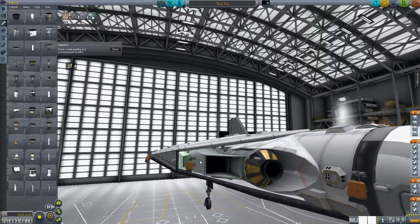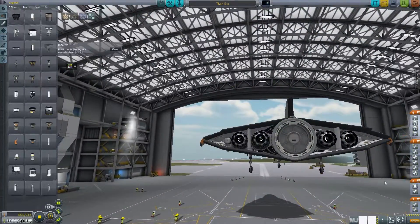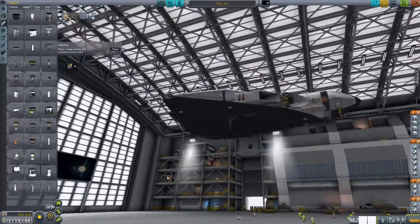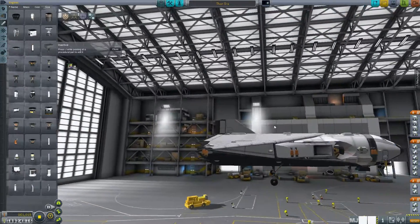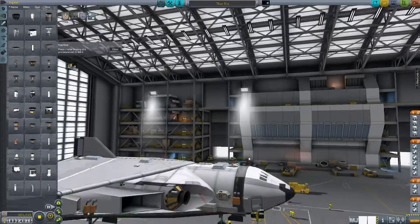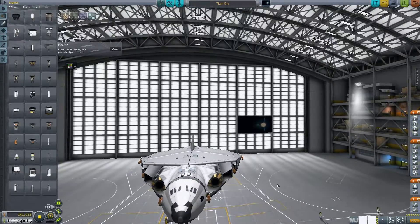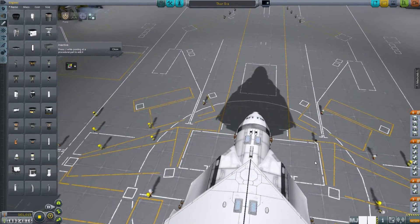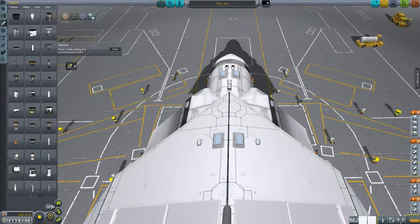It has some air breathing capabilities at the moment for testing purposes. I'm running a dual wing setup - procedural wings on both the top and bottom of the craft - which allows a lot of surface area and generates a lot more lift. It has RCS obviously for docking purposes, all set up properly, so it would be fairly easy to dock to the Aurora - challenging but easier than docking a rocket.